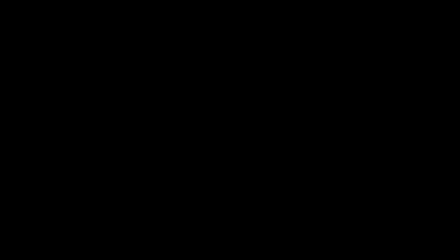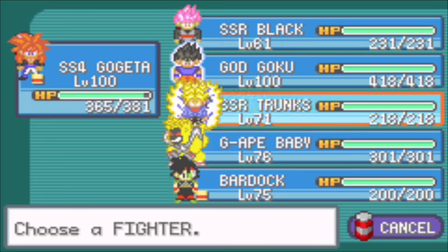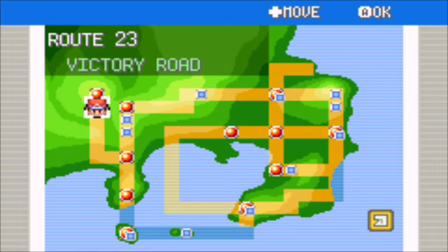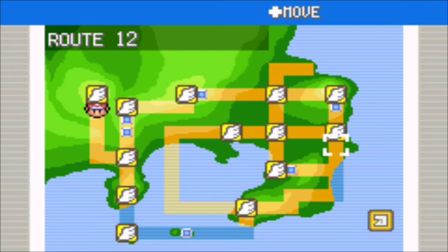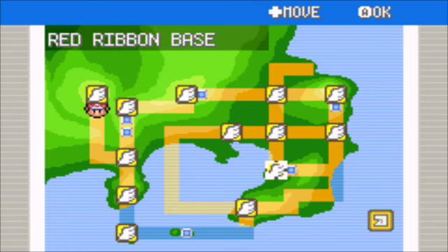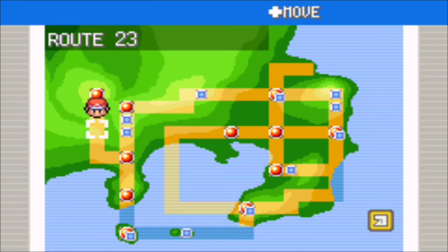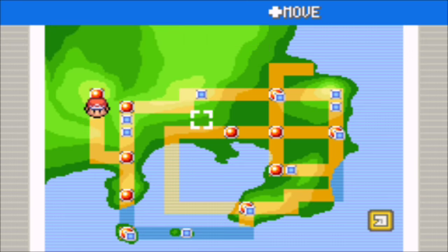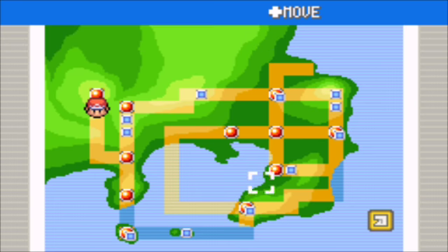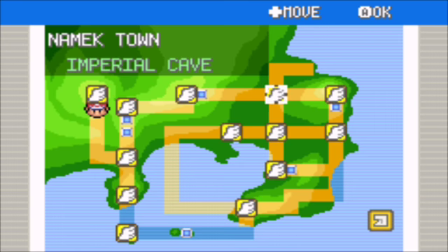I should catch a new Boo for real, but I don't think you can catch the other Boos at Victory Road. I'm tripping right now, I'm going a whole other place. Wait, where is this? Do I have to go to the islands for this potentially? I honestly didn't think I would have to go to the islands.